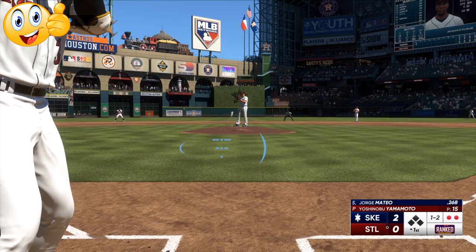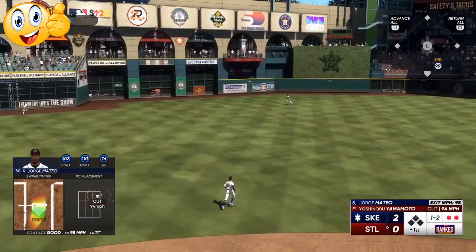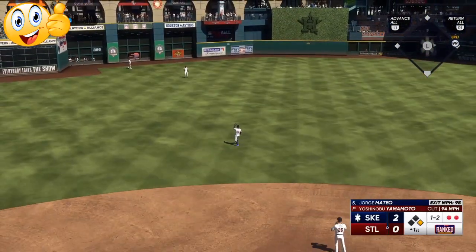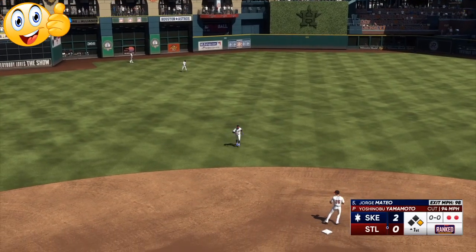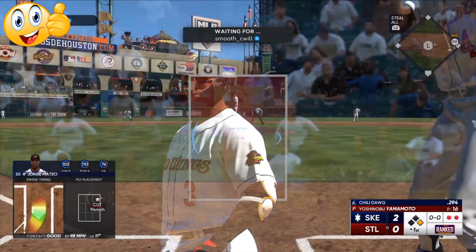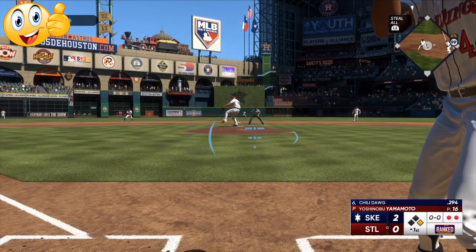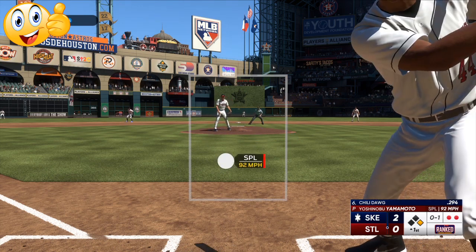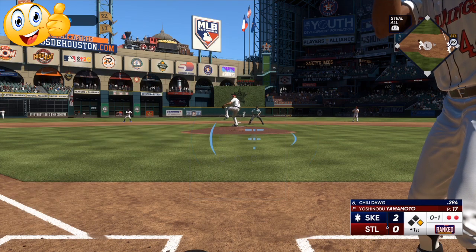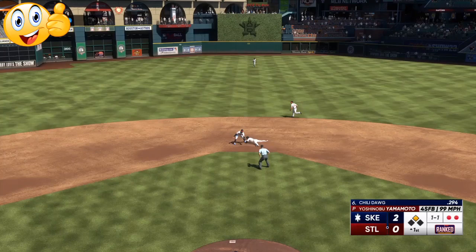Cutter, fastball — we're able to hit that cutter. Righty-righty matchup. The cutter is very good if you have a right-handed pitcher going against a left-handed batter. If you have a righty on righty, that cutter is less effective because now it's going to cut outside the zone. You've got to know what certain pitch types do. Soft pitch in the zone — we're not squaring up the splitter very well. Now we're going to be patient. Outside pitch and we're able to still get an extra base.